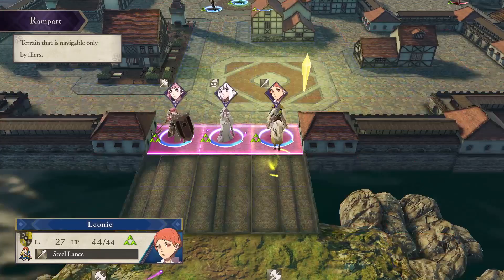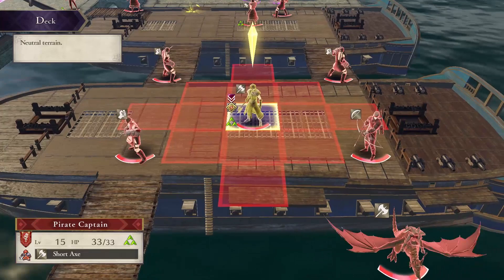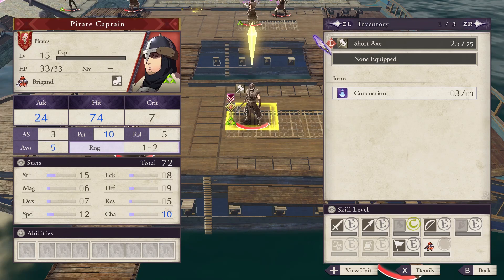This is not too difficult to prevent, primarily because you should have units that are fine now. The enemy commander, no surprise, is here. He's a brigand, so he's an intermediate class, but his short axe gives him ranged attack.